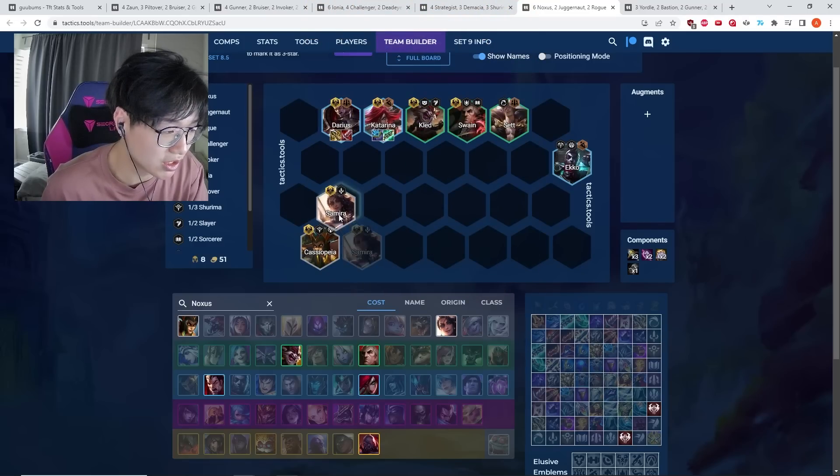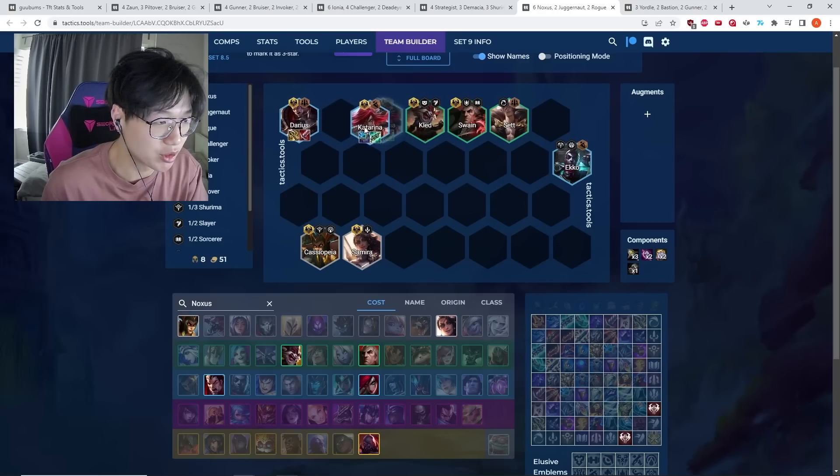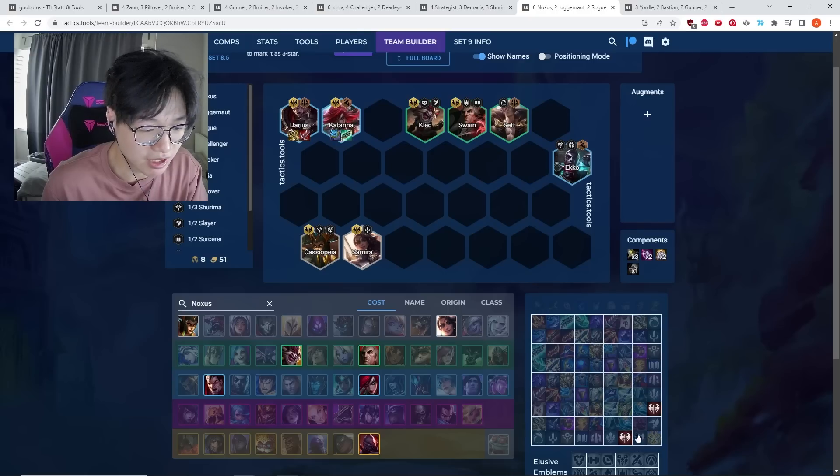This is a comp where you really want to be aggressive in your early game — slamming items that maybe aren't optimal right now, like putting a BT on Kled and selling him later. Even Sunfire, though not a listed core item, can help you win early fights, which is critical because accumulating those Noxus stacks is what makes this comp work.